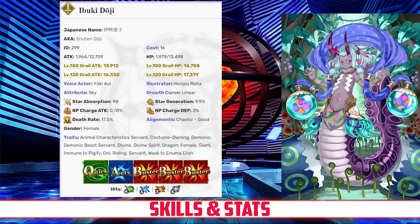Overall, Ibuki's stat spread is fully offensive with little utility or defense — she's a true glass cannon.